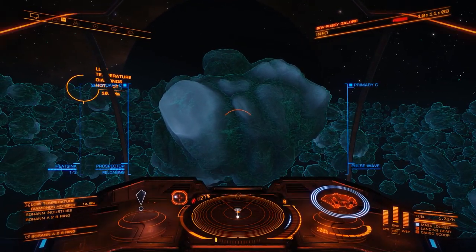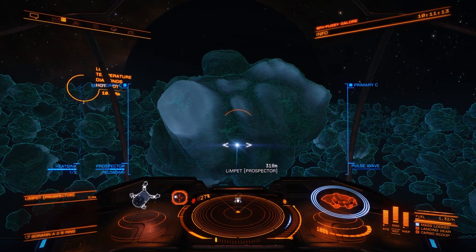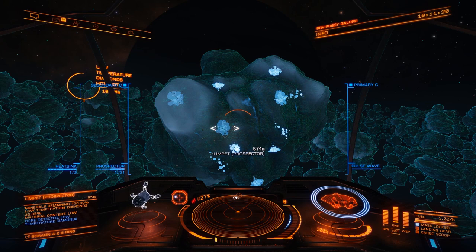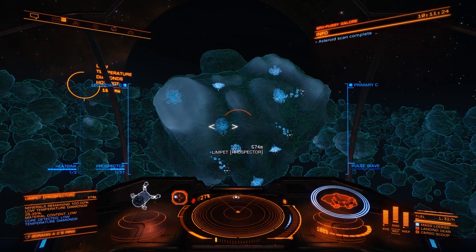Launch the prospector. Target it. And wait. What you're after is that blue text in the bottom left — it says 'core detected, low temperature diamonds.' This has quite a high diamond content.